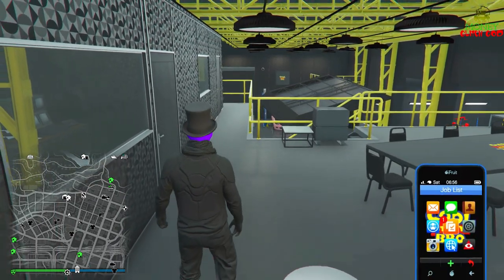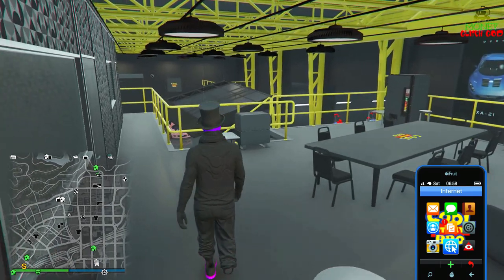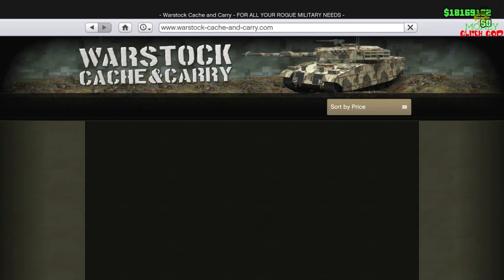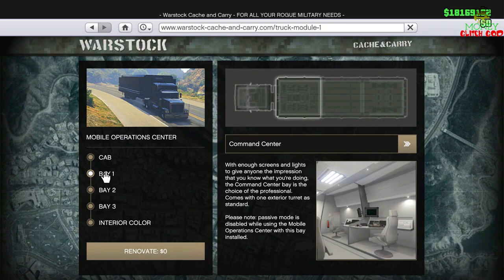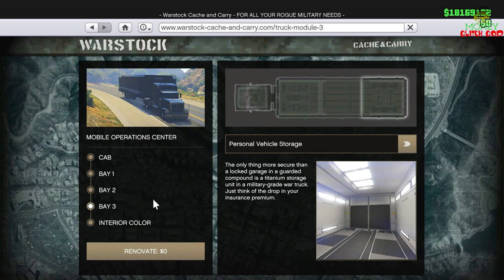You need an MOC — a mobile operational center. In bay one you can have whatever you want, bay two you can have whatever you want. In bay three I have the personal vehicle storage — that's very important that you have that.